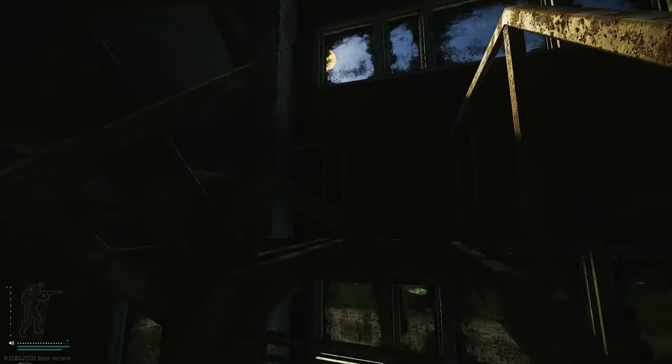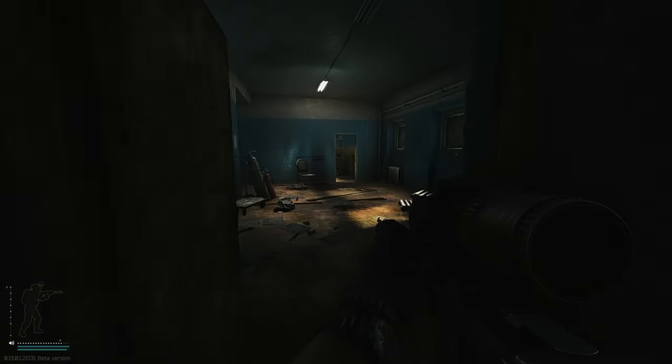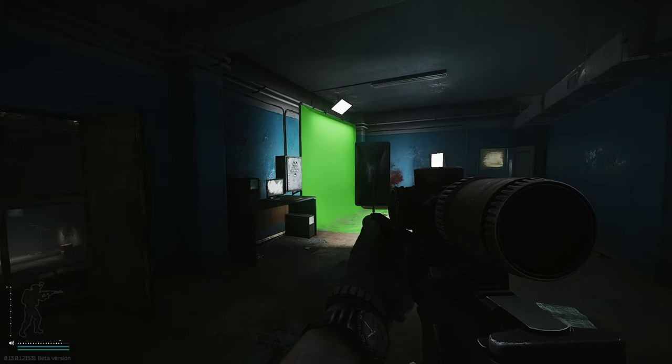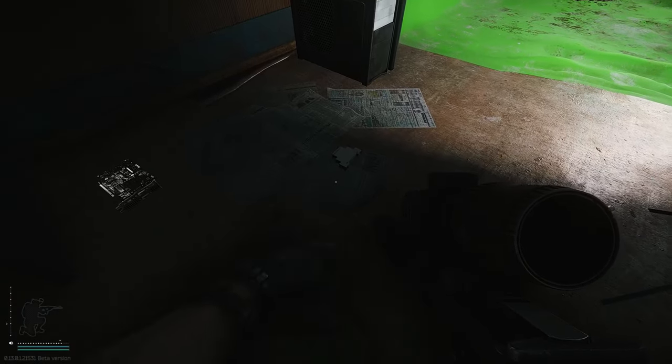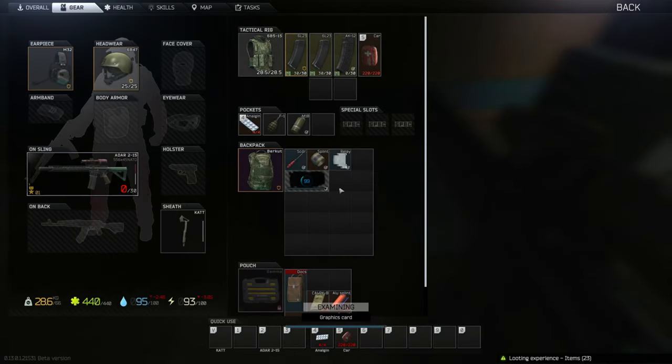Now we're going to head upstairs into the streamer room. Always check under the desk for loose loot — as you can see, this is a GPU spawn. Hit these computers as well.